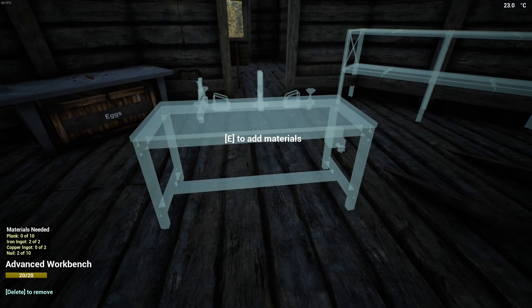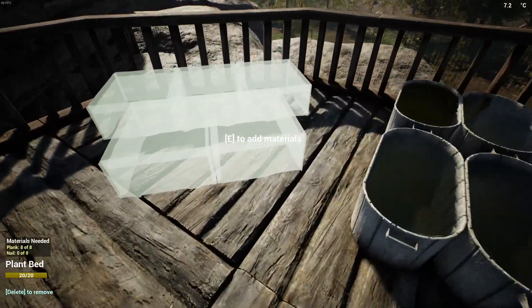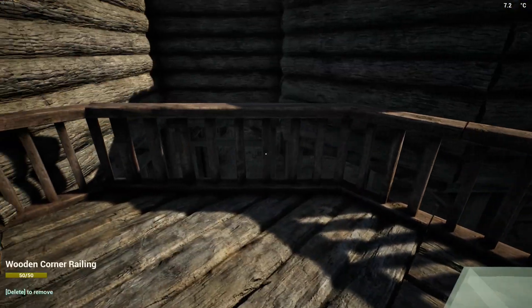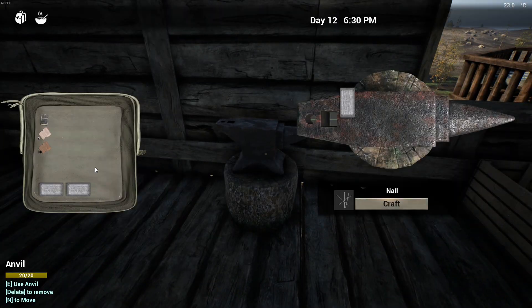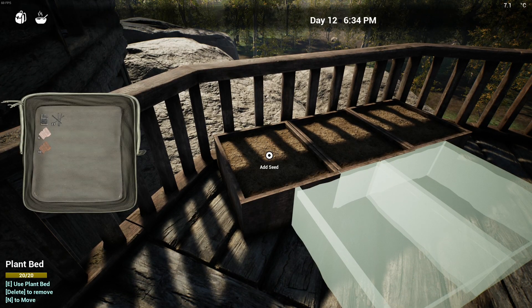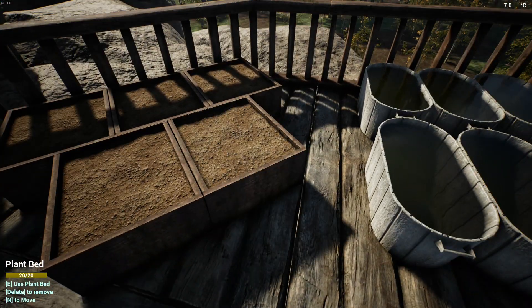Beautiful — boom! I'll put it here. Take the nails — awesome. Let's put this here first. There we go — beautiful. Need more nails — there we go. This should be enough. What else do we need — planks and copper. Copper is on the way. I got the necessary copper for my advanced workbench and my helmet.